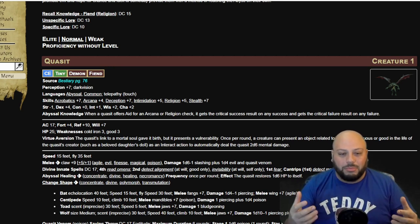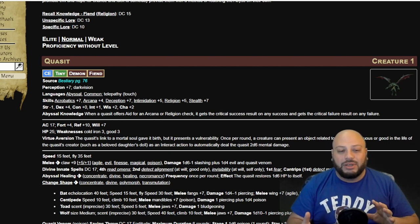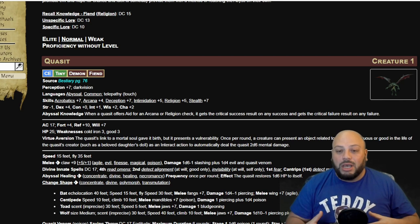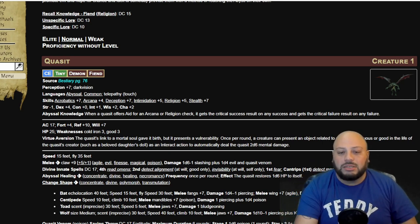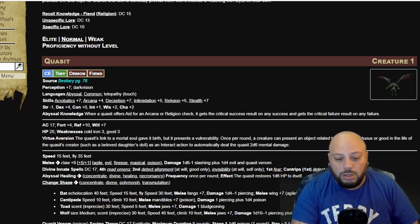The reason I wanted to bring up the Quasit is it has a really cool setup — weaknesses and a monster version. Vampires have this too. It adds a lot more to the monsters, especially when a player makes that Recall Knowledge check. You could tell them: the monster's weakness is Cold Iron as well as Good damage. What does that do? Well, when a monster is struck with a Cold Iron sword or some kind of Holy Good damage, it takes an additional three points of damage of that type. So if the Quasit is struck with a Cold Iron arrow and you deal two points of piercing damage, you will also deal three points of Cold Iron damage.